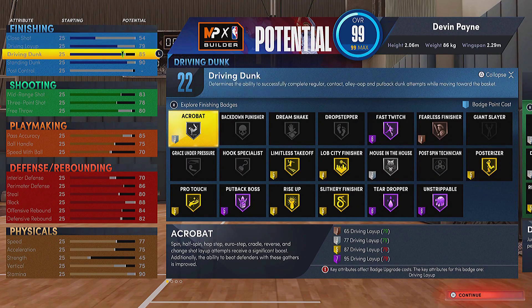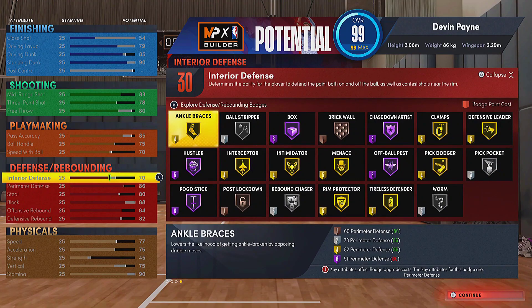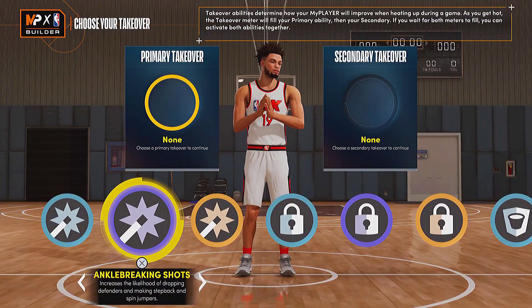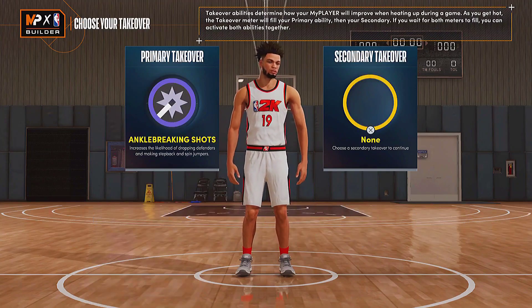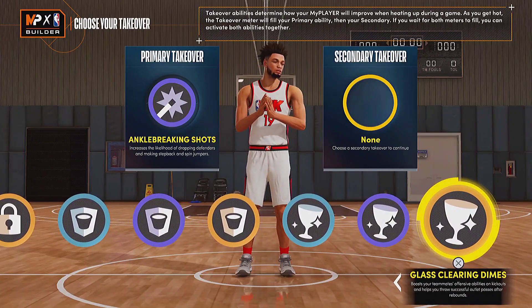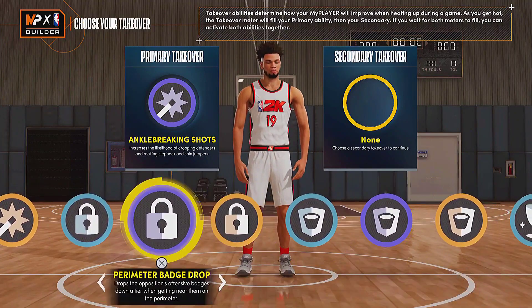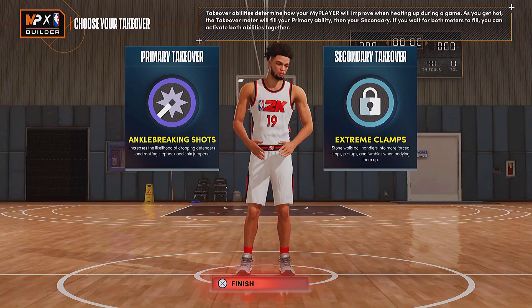Make any adjustments you feel are necessary for your play style and game mode. You get every defensive badge at least on bronze, which is really nice. For takeovers, you get shot-creating takeover at six-nine, which is absolutely crazy. If you put on ankle-breaking shots you can play like Paul George — pick shot creator and lockdown. You also get rim protector and glass cleaner, so if you want to play more of a power forward role, flip to those. If you're playing on the wing, lock and shot creator takeover are the best two options.